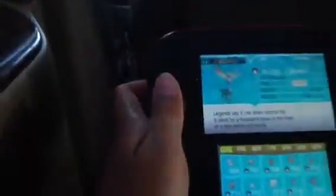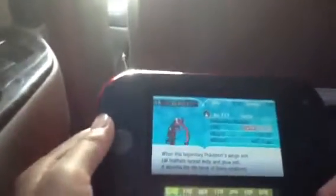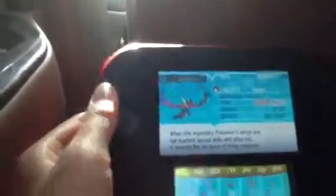Now we're going to go see the Pokédex about them. And in the last video I should have done the Pokédex thing. It's a Life Pokémon. Legends say it shares eternal life. It spent a thousand years in the form of a tree before its revival. And this is the Destruction Pokémon. When this legendary Pokémon's wings and tail feathers spread wide and glow red, it absorbs the life force of a living creature, which is really sad.